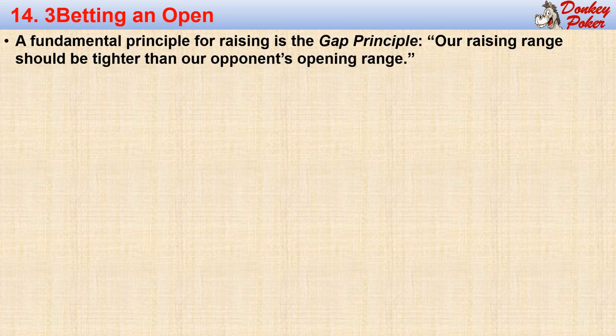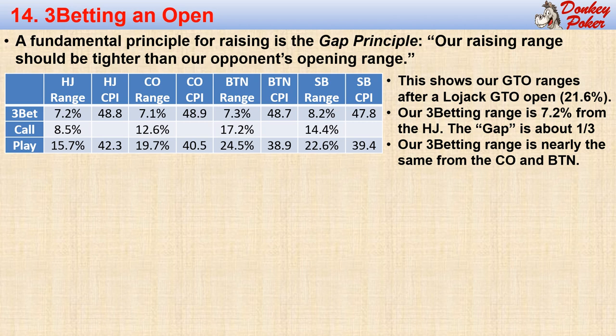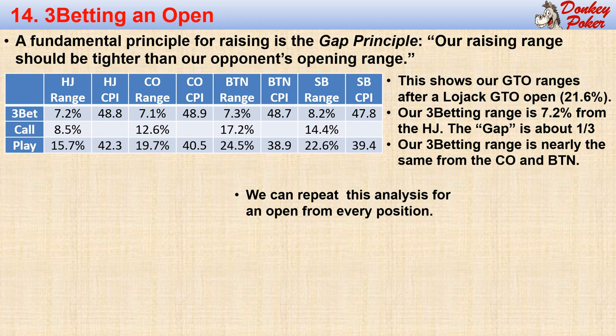We will often be facing an open, especially when we are in late position. We can fold, call, or three-bet in these situations. A fundamental principle for raising is the gap principle, which states that our raising ranges should be tighter than our opponent's opening range. This table shows the gap principle in action — it shows our GTO range after a low jack GTO open, which he does with a 21.6% range. Our three-betting range from the high jack is only 7.2%, or about one-third as wide as the low jack's opening range. Our three-betting range from the cutoff and the button are also about 7.2%, indicating that our three-betting range depends on the opener's range but not much on our table position. We can repeat this analysis for any open position.